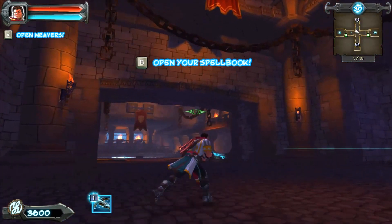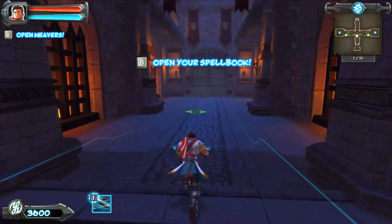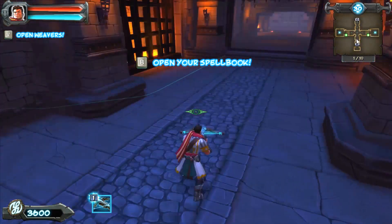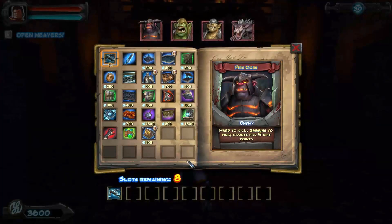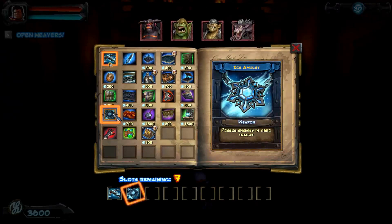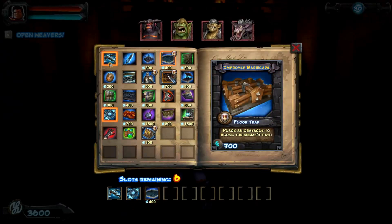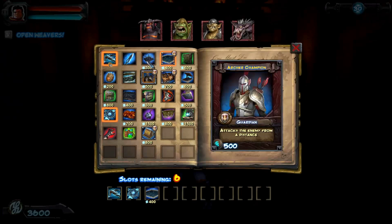We've got our rifts to the left and right, our doors to the north and south, and we've got some low-hanging areas just wide enough for us to use a swinging mace on. It will require a little bit of coordination, and we're introduced to the fire ogre — hard to kill, immune to fire, and like most ogres they count for five rift points. So we're going to bring the ice amulet and the tar trap — those are a necessity.